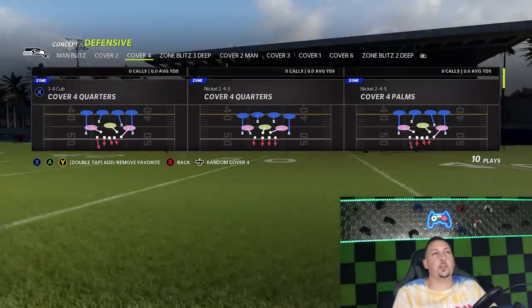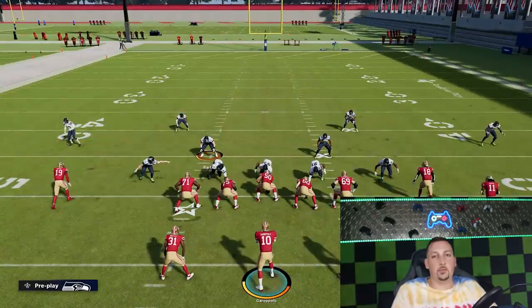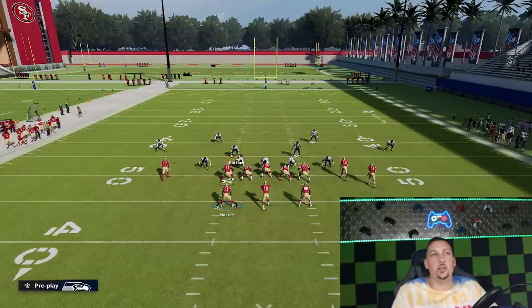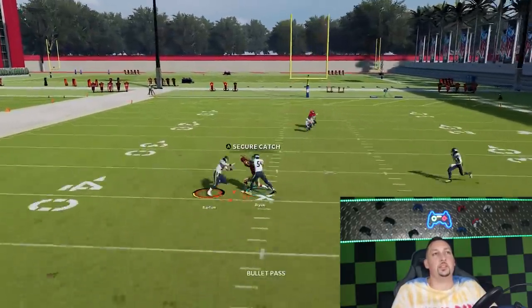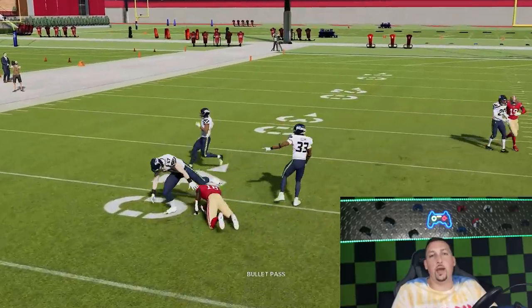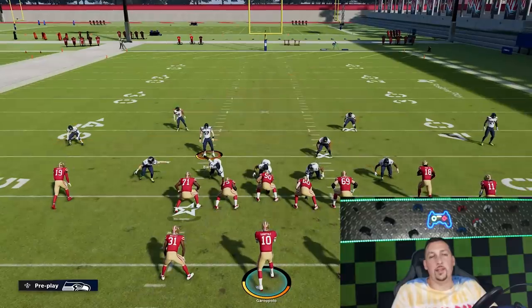Cover 4 quarters and Cover 4 palms are matching principle concepts. You still get the eight-yard cornerback depth, which tells you Cover 4 or Cover 3. But with Cover 4 match principles, the safeties are much closer to the line — because they act like man coverages to an extent and play closer to their assignment. They might be manning running backs, so they have to be down in the box. If they're too far back, they'll be out of position, so that's the key distinction.